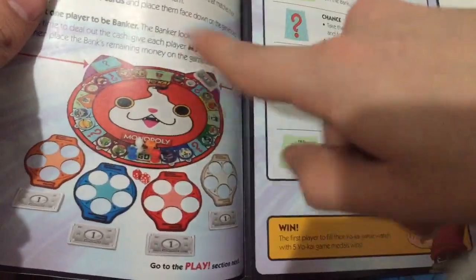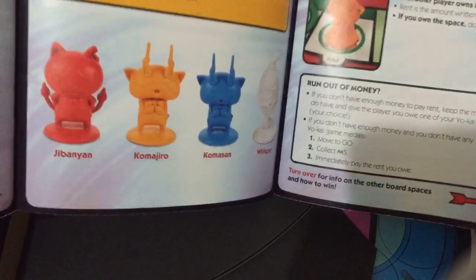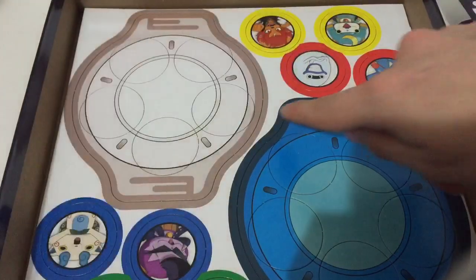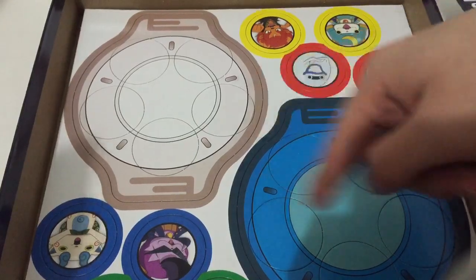You get the super simple instructions because this is the junior version of the game. Basically, you just go around the board and once you collect five Yokai, you win. That's about it — there's no trading or hotels or anything like that. You have the giant Jibanyan face, which we'll look at in a second. And then each person has an OK Watch of their token color and then all the Yokai medals.